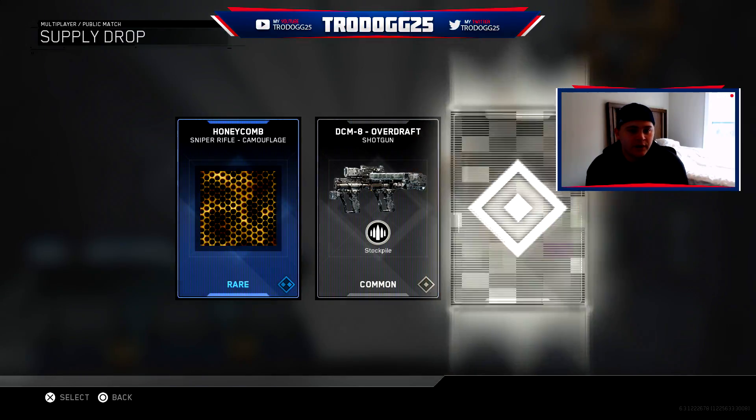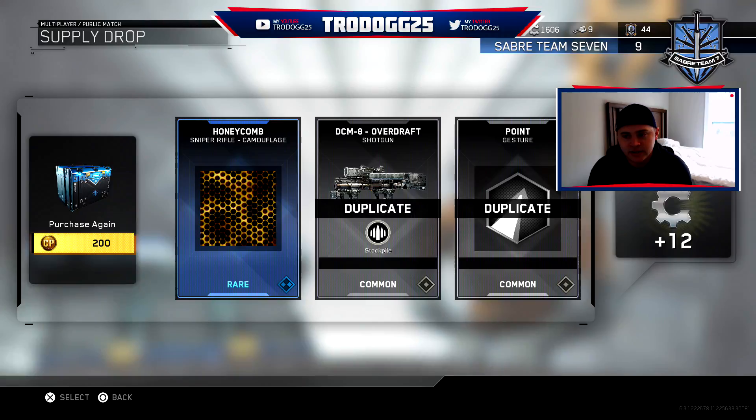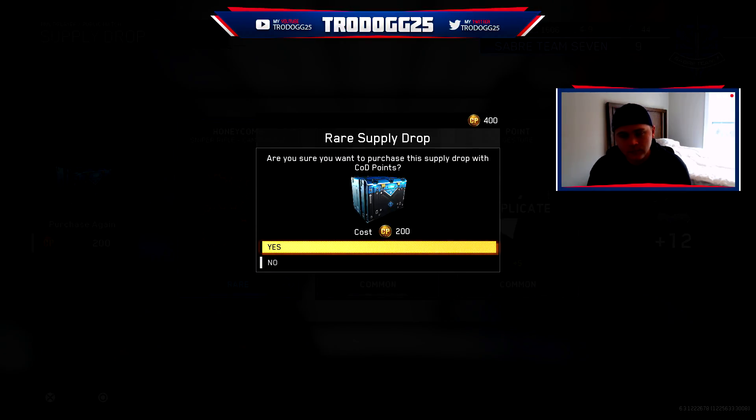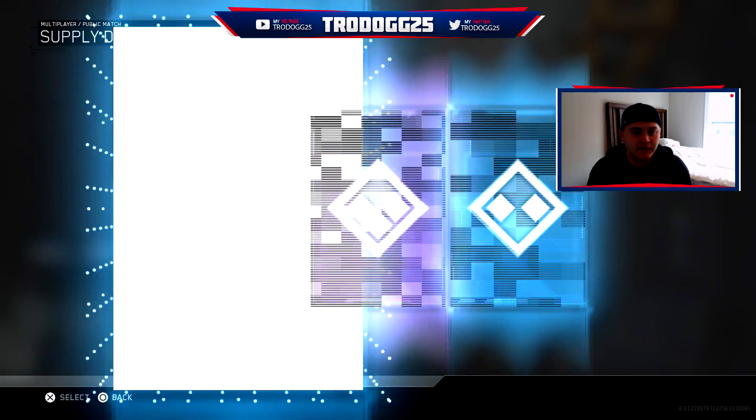So we got a Sniper Rifle, we got Honeycomb which I'm really digging, and we got Point which we already had in the DCM8. So that gives us 10 extra salvage, getting us closer to that 2,000 mark which we're really looking forward to so that we can get the NV4 Fallout and drop a nuke for you guys.